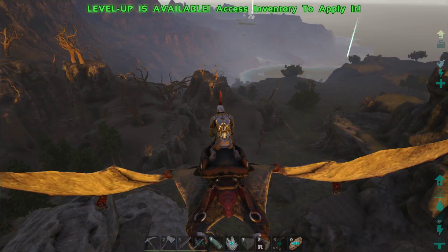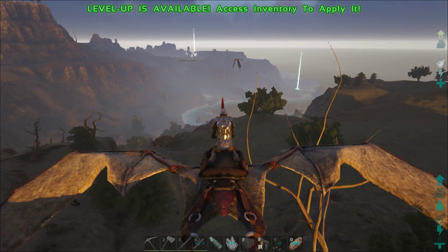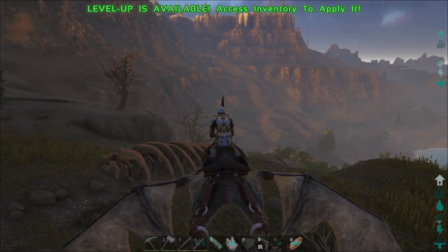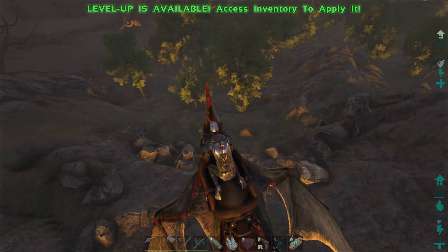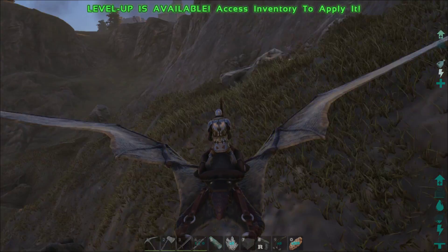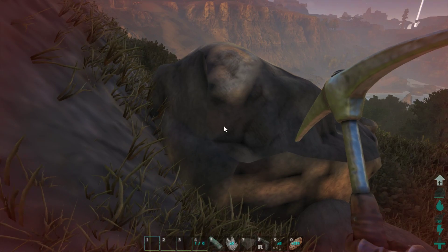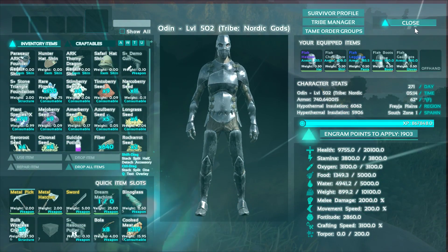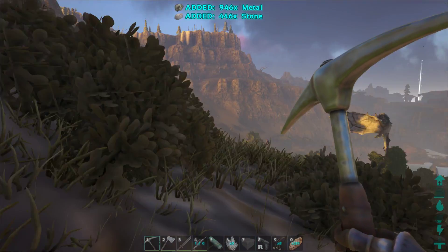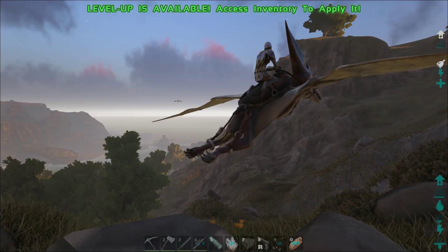It was funny because I was harvesting some materials and I found a rock golem over here. Watch this — this is the benefit of upgrading your stuff. This is an artifact metal pick. Before I was only getting maybe four or five hundred metal, now I'm getting close to a thousand every time.